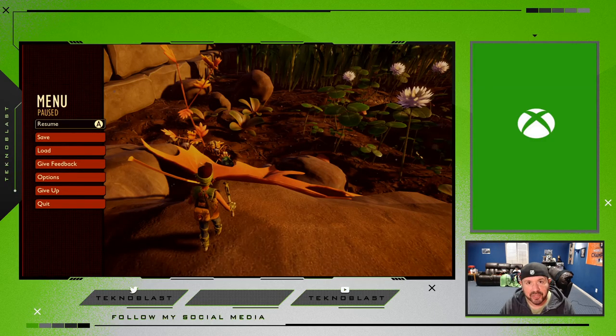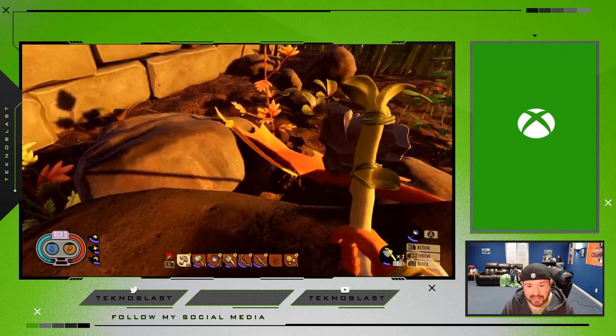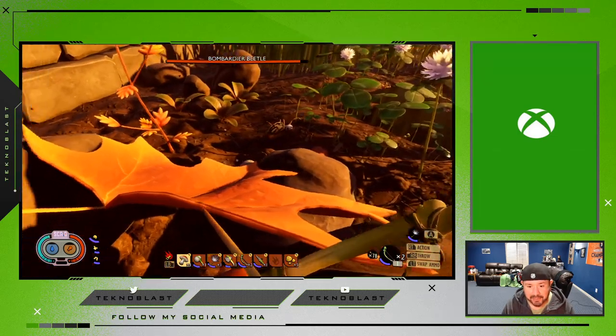I finally found one of those bombardier beetles, and they're a heck to defeat. To prepare myself, I created tons of arrows and a couple of bows — enough ammo to take this out, because where I found it there are tons of spiders too. You're gonna have to take the high ground where they can't climb. See that green one right there? That beetle is what you're looking for for the level 2 axe. I'm gonna go ahead and attack with my arrow and try to take it out from a distance.